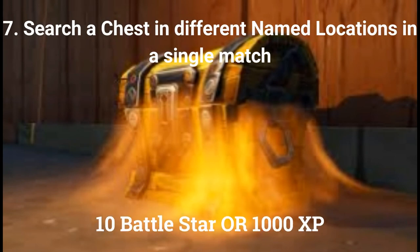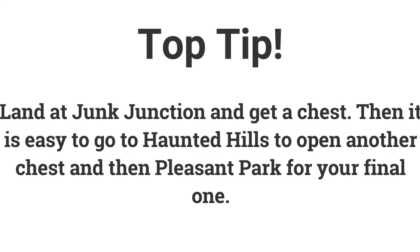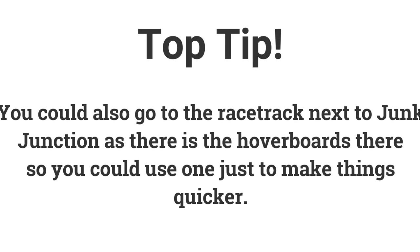The last challenge this week is to search a chest in three different named locations. A good place to start is Junk Junction — quickly search a chest there, then go to Haunted Hills, then either the Block or Paradise Palms. You could also go to the race track next to Junk Junction to get a drift board to move a little quicker.